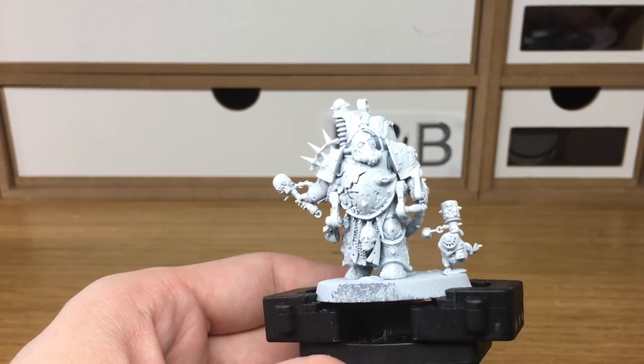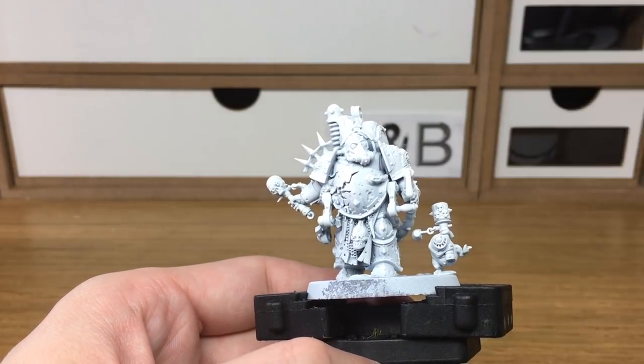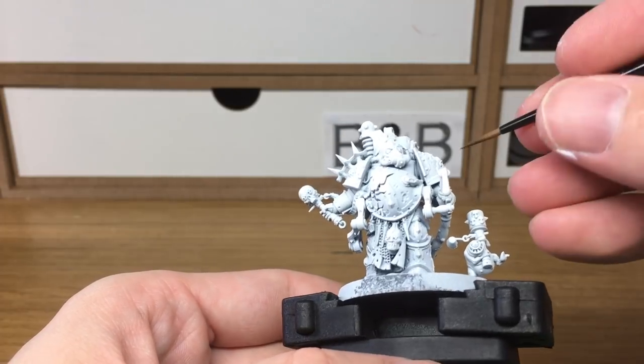The first colour we're going to be using is Vallejo Russian Uniform World War II. We're going to be using that on his shoulder pads and his knee pads.